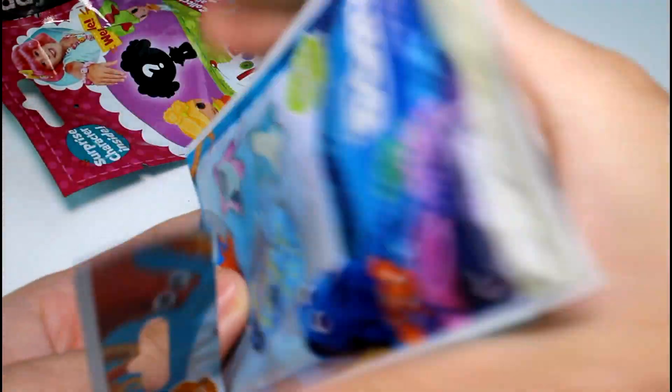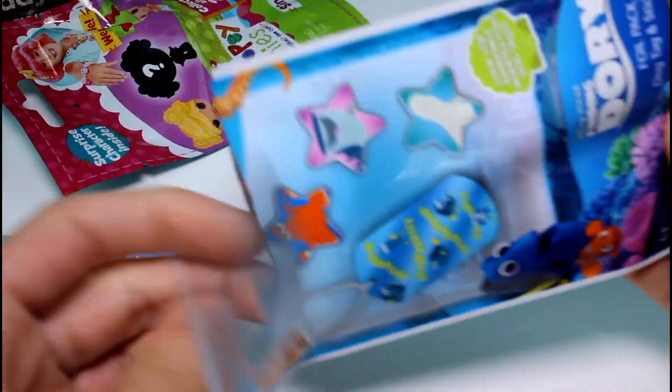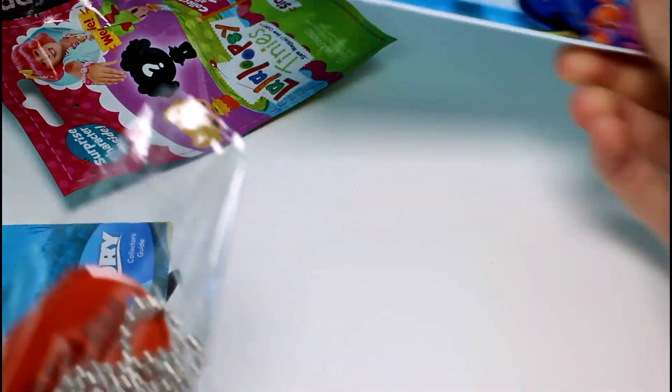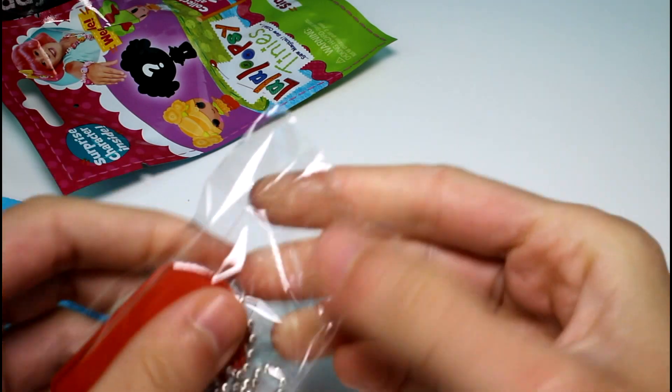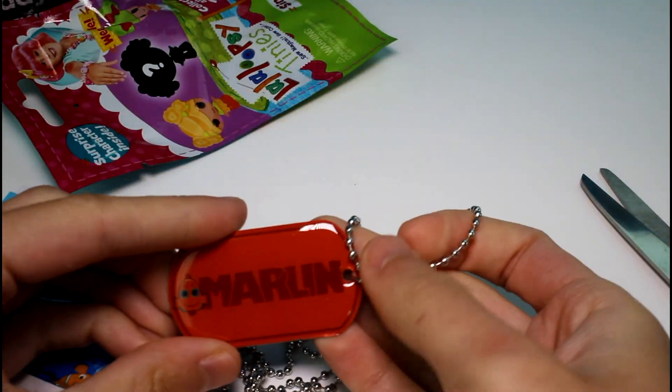I'm going to start off with the Finding Dory dog tag. Let's see who we're going to get. We got the sticker, we got the checklist, and I can't get the dog tag out. Oh, here we go — we got Marlin! Let me get the scissors, let's make it easier. We'll be here all day trying to unpackage these. Look at this, this is so cute.